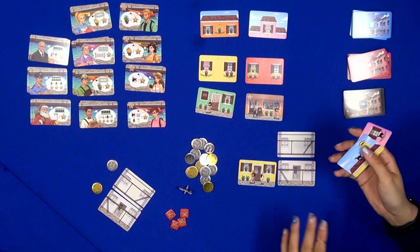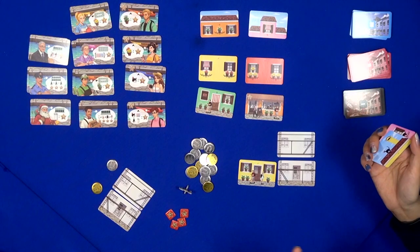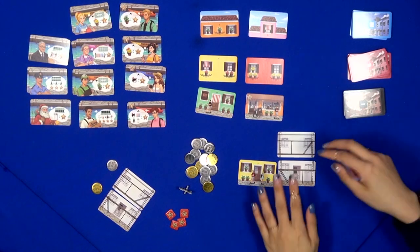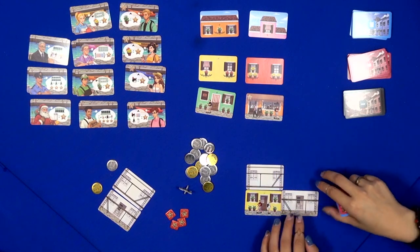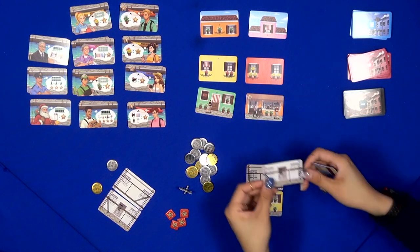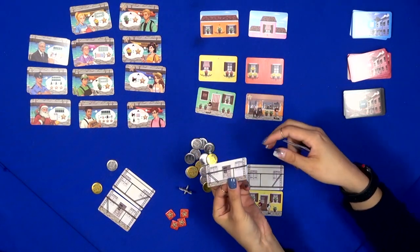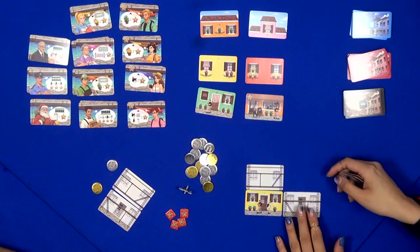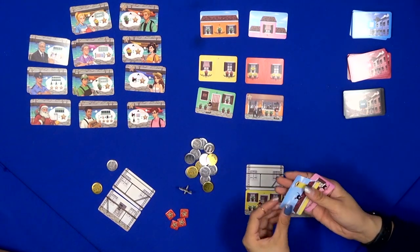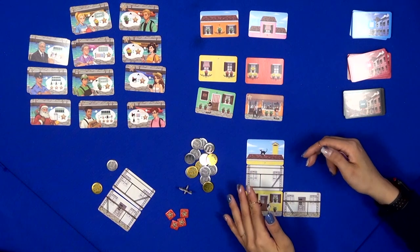Your neighbor cannot be the same color as you. You always have to start with the ground floor — you don't just build the second floor in the air. But sometimes you can use scaffolding. You get two scaffoldings and they're double-sided: one side is the first floor, flip it over and that's the second floor. You can move them around freely during your turn, so you can place scaffolding and then build the third floor.